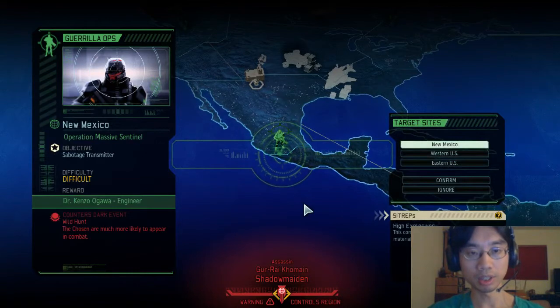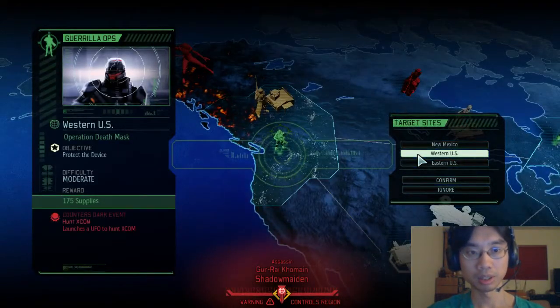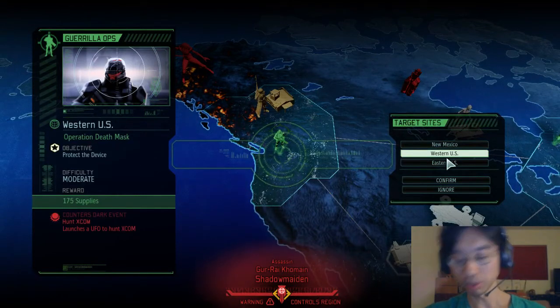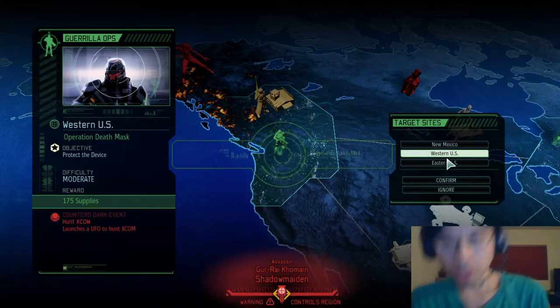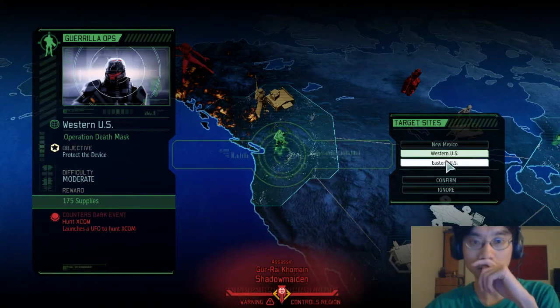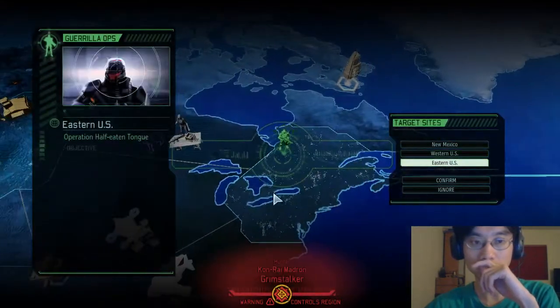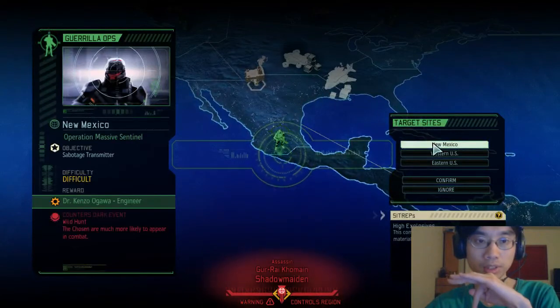Wild hunt. Get an engineer — chosen are much more likely to appear in combat. Launch UFO to hunt. I mean that's supplies, but we can always wait to get more of those. Engineers are rarer. I do want more engineers than the supplies. What is this one? Intel. Okay, I'm gonna go after the engineer.